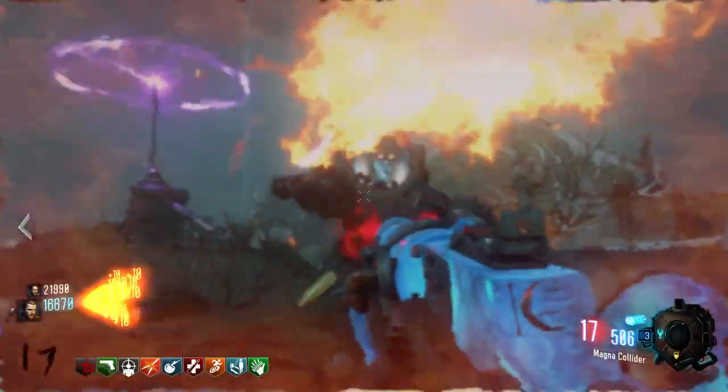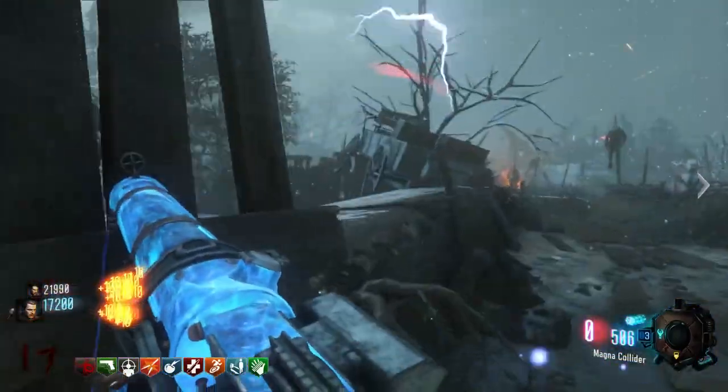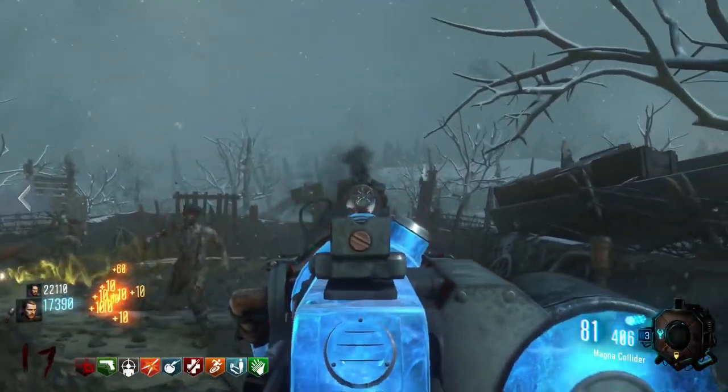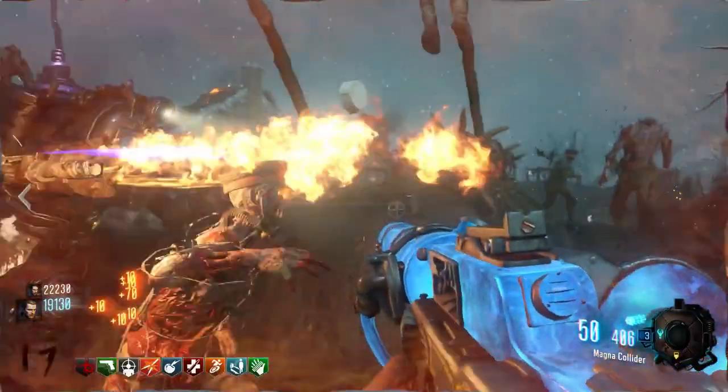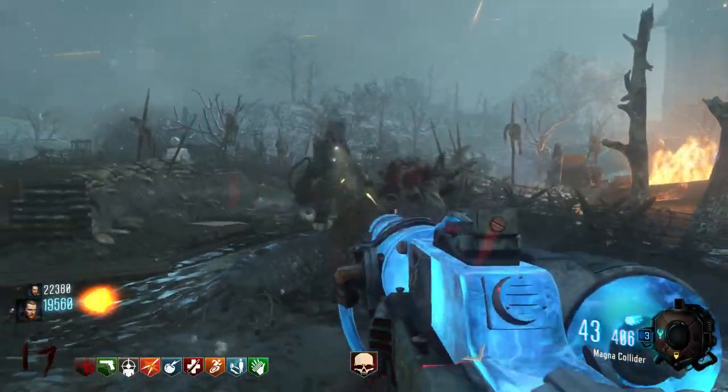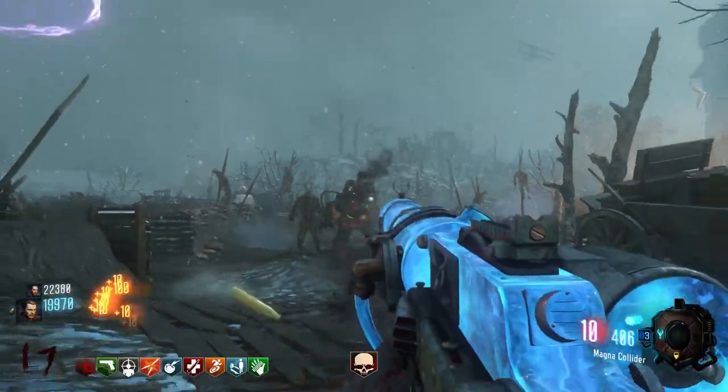Hey, what's up soldiers, my name is Craig FPS, the zombies extraordinaire, and welcome back to another video on my channel. For Zombies Chronicles, in this video I'm going to show you how to get a free Pack-a-Punch MG08, called the Magnet Collider, for absolutely free. All you need is a Maxis Drone.